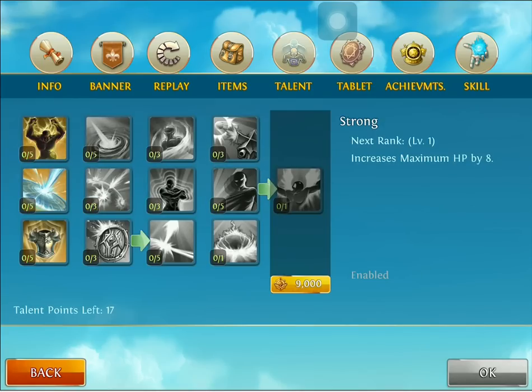You should have 23 in fighter. The first thing we're going to do here is add five into Strong, which increases our maximum HP by 40 at the beginning, making us more survivable. Next we're going to add three into Toughness, which makes our physical defense more tanky.